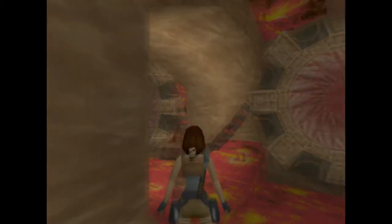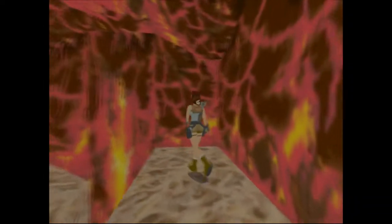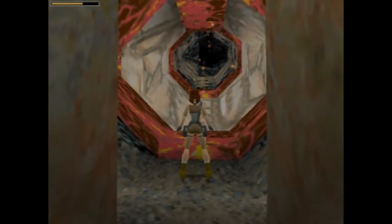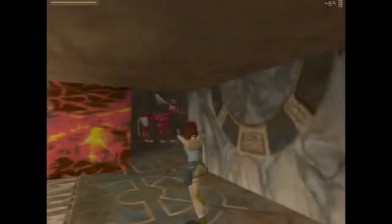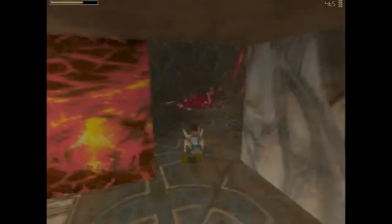I loved how the level was designed and how every area always led back to the main room. It was interesting level design and I loved that we were essentially working our way up only to go back down. A perfectly aligned jump is needed to get into the one hole that's safe in the structure. The end of the level is action-packed with tons of creatures and nests that burst as you walk by with more creatures inside. Overall, a really fun level and definitely a great add-on to the Atlantis levels.